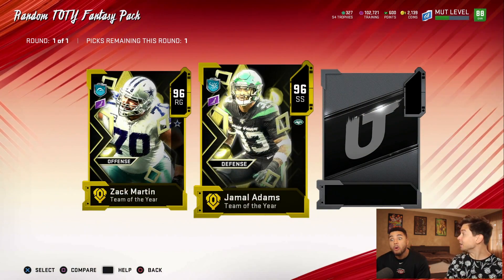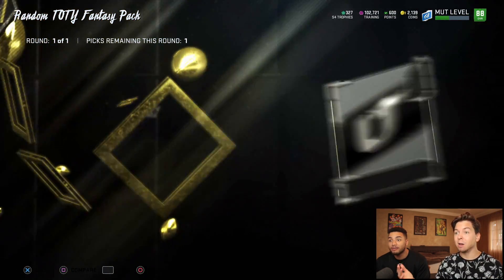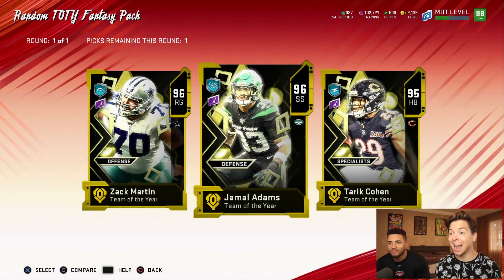Jamal Adams. I've been using him all year. Last one — and then we got the specialist, Tariq Cohen. Give me Jamal Adams — 98 hit power. We're taking dubs so far.